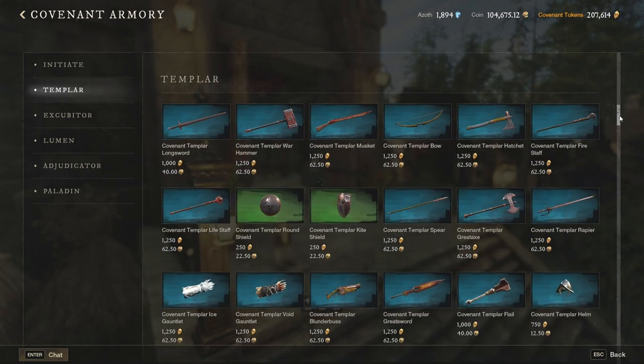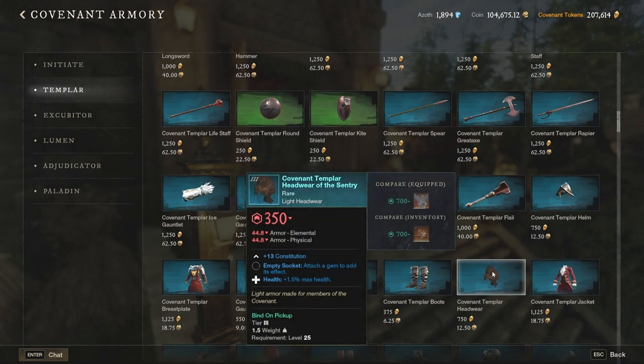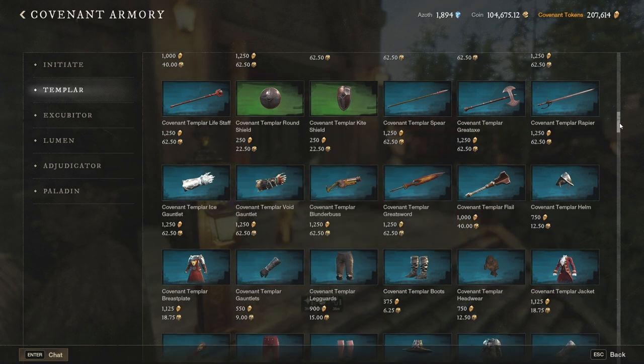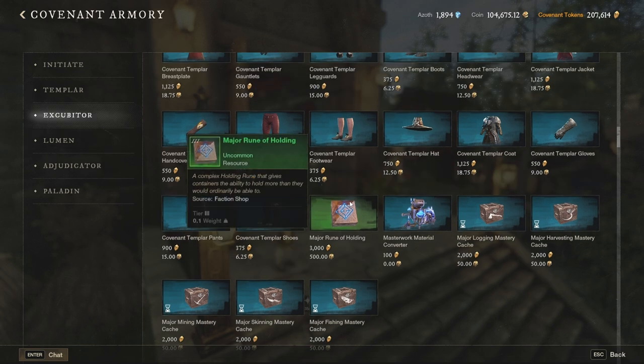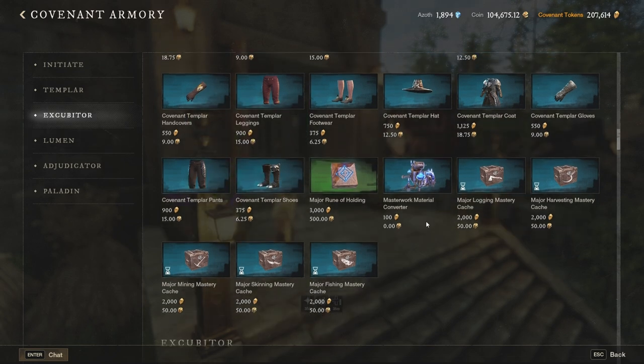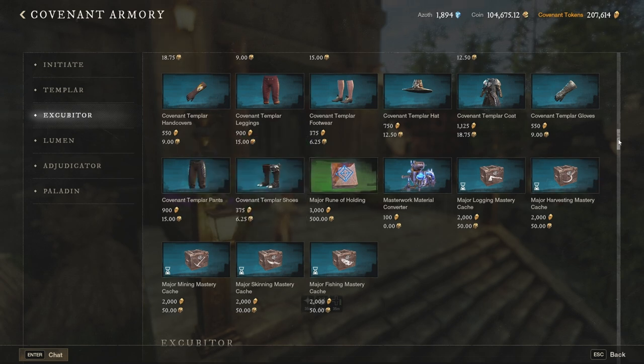Moving on to the Templar rank, it's technically the same thing. The gear looks similar but is just a little bit higher level — now we're talking about level 25. The prices are going up both for gold and faction tokens, and of course you still don't want to buy them. The same applies to the cash boxes that give gathering skills. The only good item from this section is the master material converter, which I will go into further details about later when we see what are the good items from the faction shop.